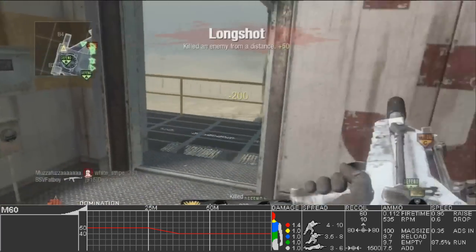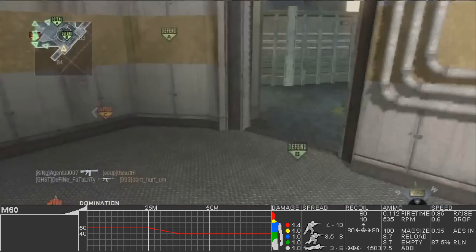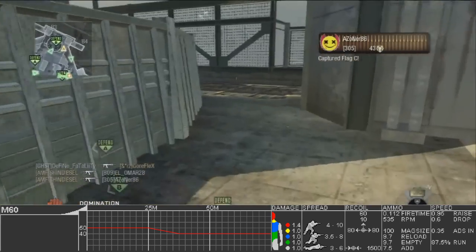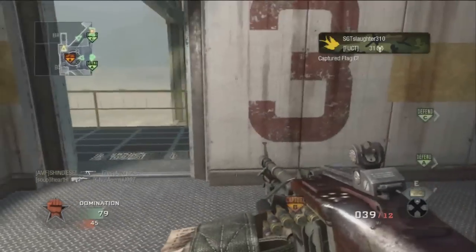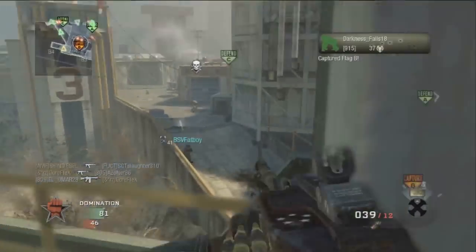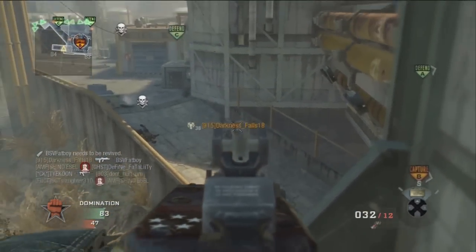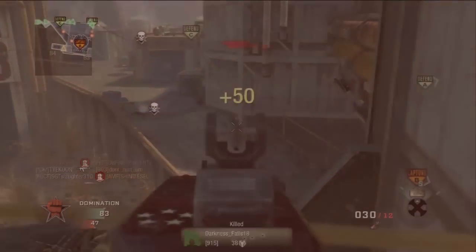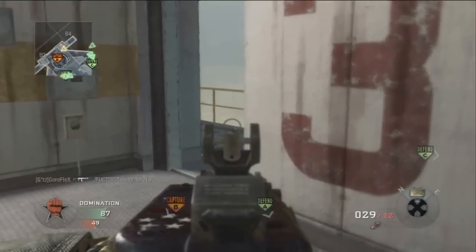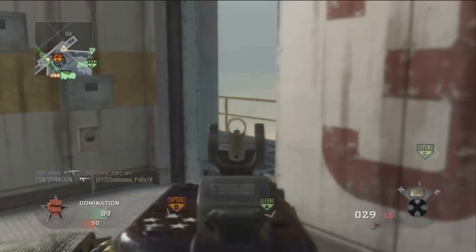Basically it's just like every other LMG in the game — I don't really have much to say about the in-game stats. You're going to feel really fat when you use this gun, so you can't try to play like a rusher. Don't be running around or sprinting a lot. Just find high traffic areas, especially on maps like Launch. These two spots where you can peek out of both sides of the launch pad are really, really good spots for people with LMGs, and that's basically how I got this gameplay.